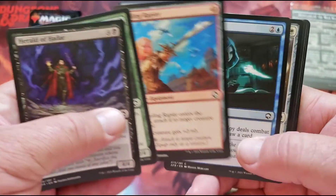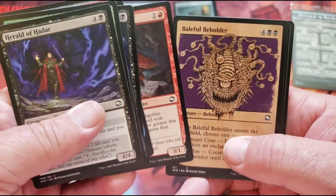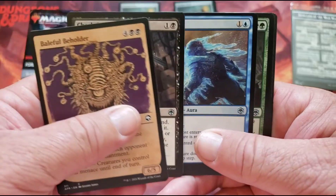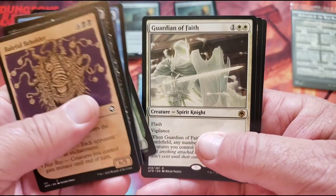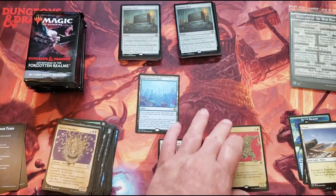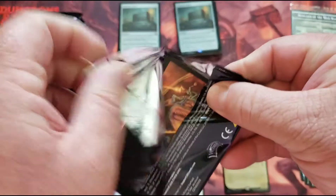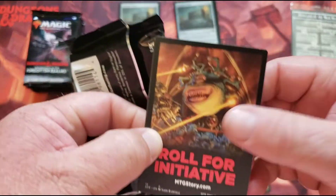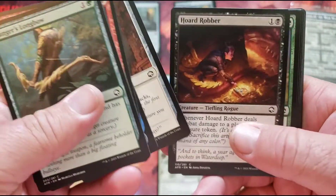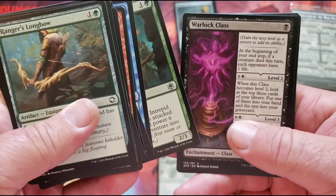I've been saying it for a long time, and I know some other people have been saying it as well: I believe draft boosters are going to go away. I just do. That's a cool beholder. Check for traps. Purple worm. Guardian of faith. The draft boosters are going to go away — they make more money on the set boosters. There's fewer packs, and they give you that wild set slot. So why wouldn't Wizards move in that direction to make more money for themselves?